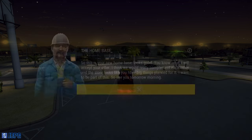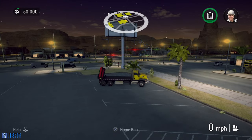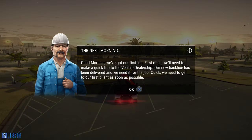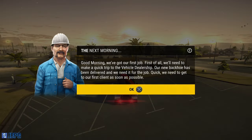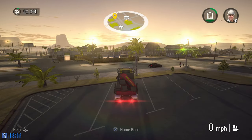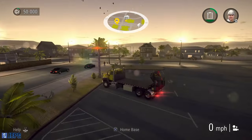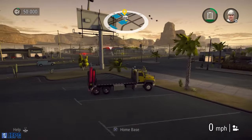This is our home base. We have completed that phase of the tutorial and we're going to get our first job now. We need to head to the store - we can choose to just go and make our way there manually, or we can set a waypoint with circle. You can see on the little mini-map it's put a yellow icon to indicate where we need to go - which is literally just across the street.